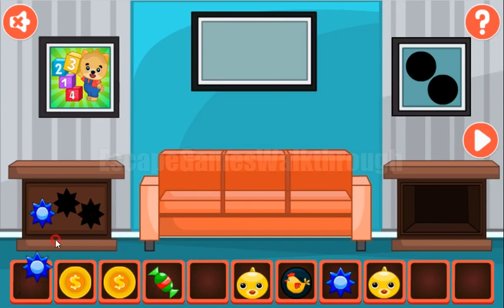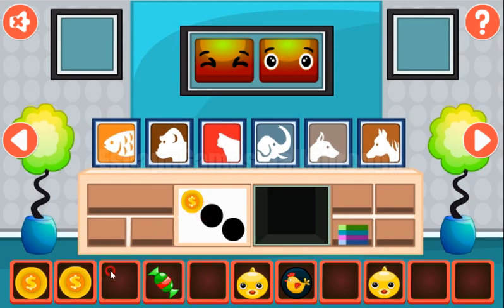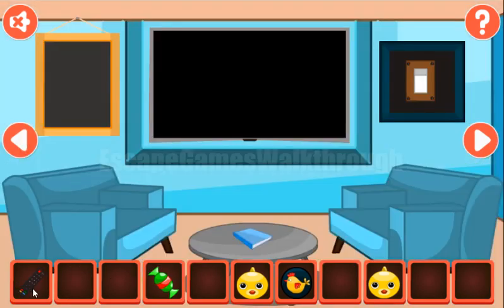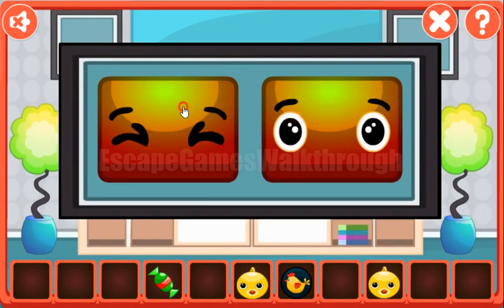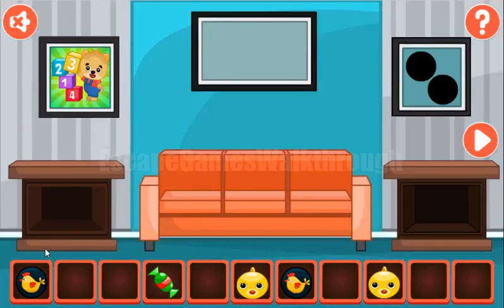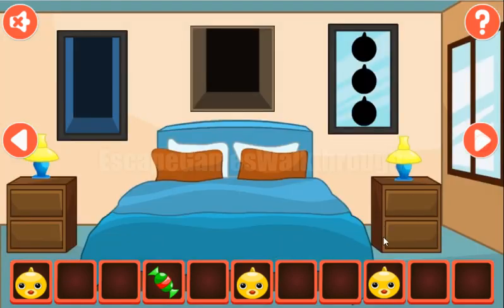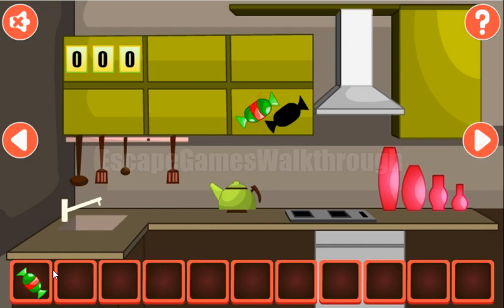Now what do we have? We have three stars and three coins. Next we have a remote, and here's the hint on the TV. The dogs have eyes closed, opened, closed — closed, opened, opened — and opened, closed, closed. So closed, opened, closed; then closed, opened, opened; and then opened, closed, closed. We've got a token with a hen. Both tokens go here to get this chicken, and exchange chickens for the candy. Now candies we can exchange for the chalk.